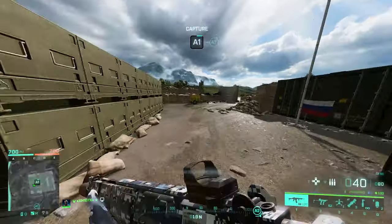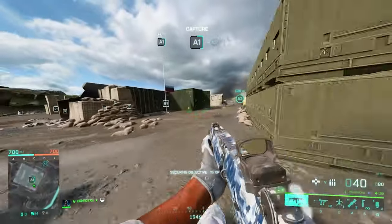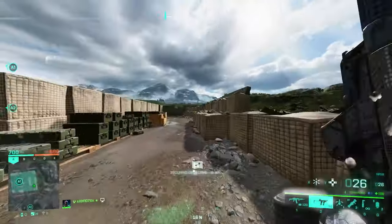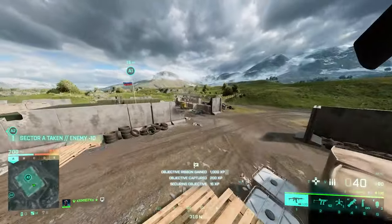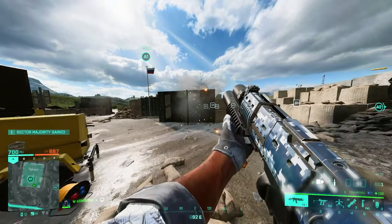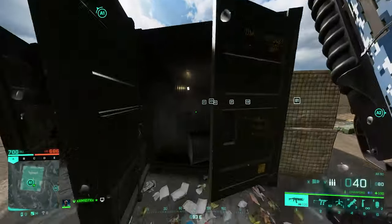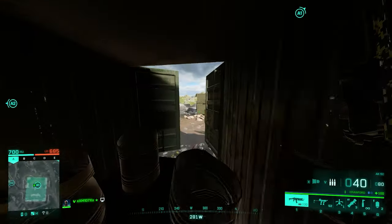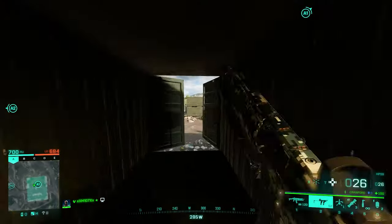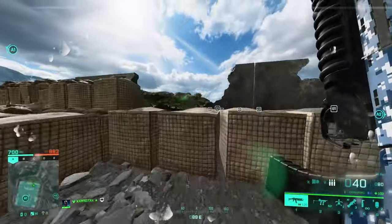Now let's look at A1. The same applies — take cover in the corners, and the corners here are in my opinion just a bit safer than A2. A1 is a big site as well. Something worth knowing: if you destroy some of the barrels inside here, you can make a kind of hiding place for yourself. If you want to hide somewhere people don't really expect you to be, that's something you can do. Other than that, there's not really a lot to talk about for A1 and A2.